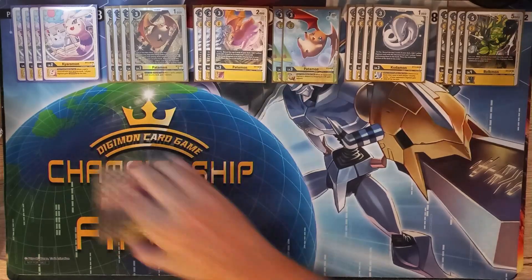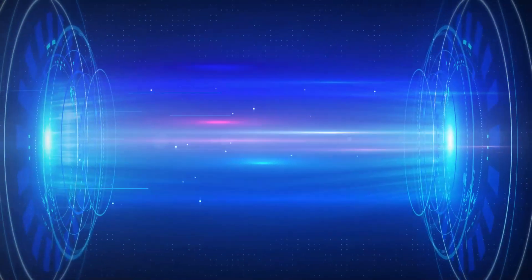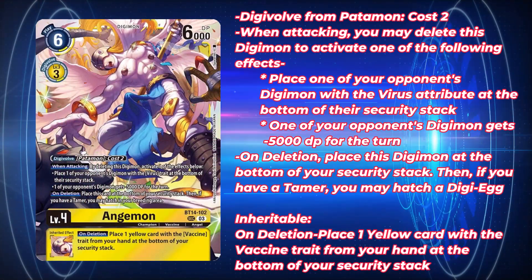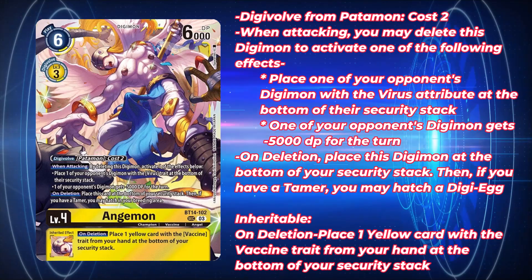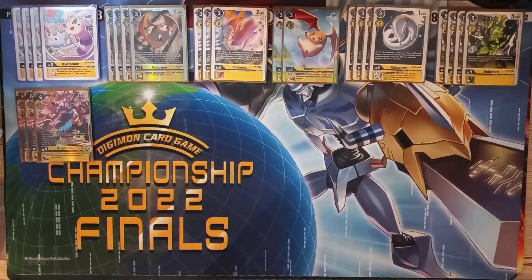We are going to be playing three copies of the new Secret Rare BT14 Anjumon. This Anjumon has some really powerful effects — it's a Secret Rare for good reason. It Digivolves from Patamon for a cost of two. When attacking, you can delete him in order to either place one of your opponent's Digimon with the Virus attribute into the bottom of their security stack, or give one of your opponent's Digimon minus 5,000 DP for the turn. Anjumon's entire gimmick is countering Virus Digimon, which is the primary reason I'm only playing him at three copies. He's fantastic in certain matchups but middle of the road in others — definitely worth three slots for the sheer advantage he gives you.